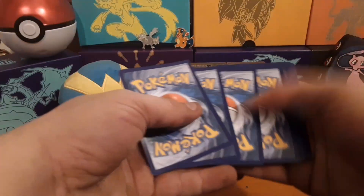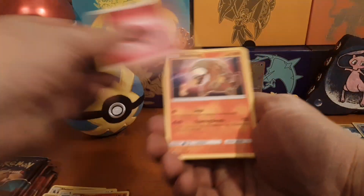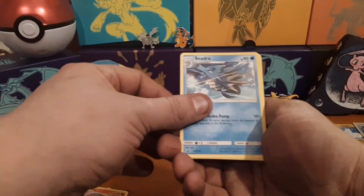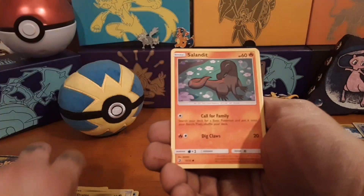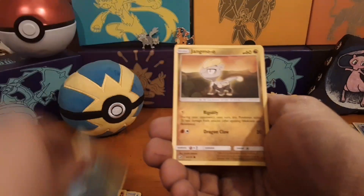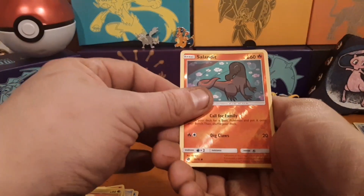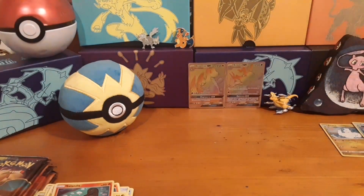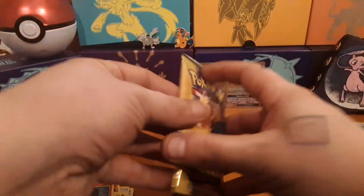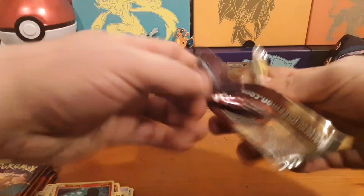I keep seeing the white code card thinking I'm getting something awesome. Fairy, Heatmor, Shedra, Dragon Talon, Vibrava, Dratini, Salandit, Wooper, Jangmo-o, Salandit. Reverse is Accelgor. Non-holo. Sorry. Next pack.